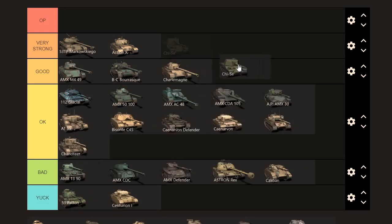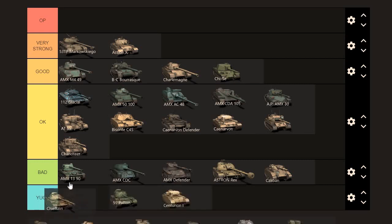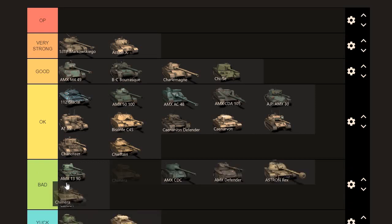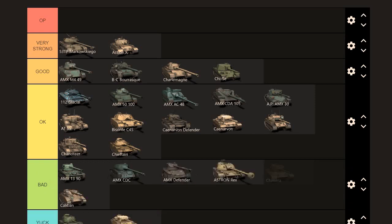The Chisei — the armor works, the gun works, it's decently mobile. I think it does better than the OK tanks, so it goes into good. The Chieftain — not quite as good. It's more mobile but the armor's not as strong as the Chisei and the gun's not as intimidating. I would put it into good but for most players it just ends up in OK. Chieftain is a premium tank — I'd say it's worth around 5k, but 4k would be nicer.